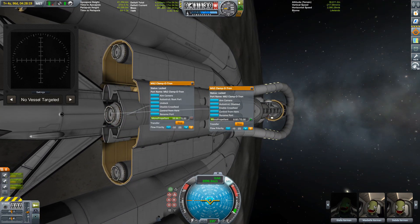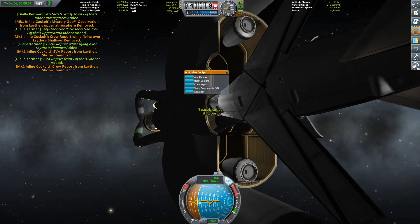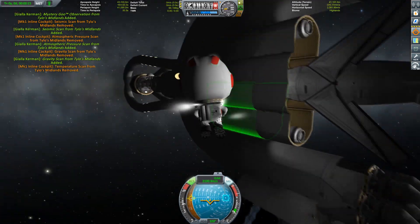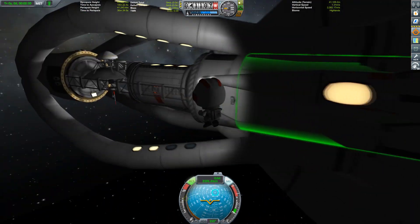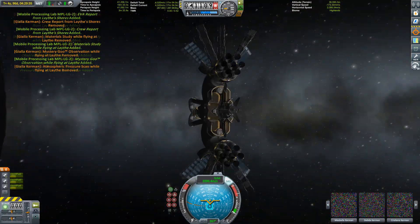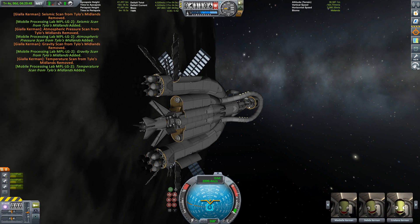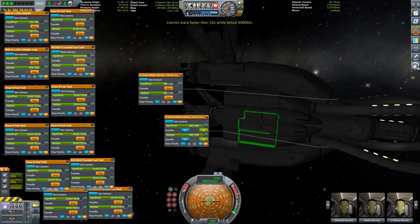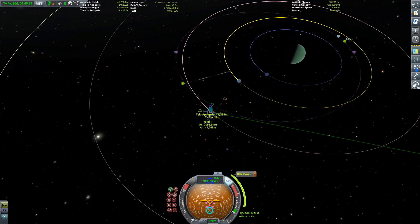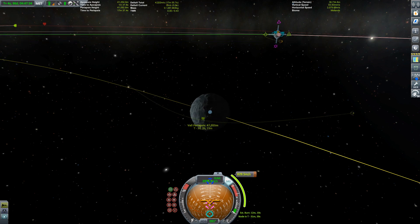We need some replenishment of our monopropellant for the next maneuver, and of course we take those science samples — look at them scroll in the left-hand corner, wow, that's a lot of science! Try to guess how much. We dump those in the science lab. There are only two more things left to do: firstly we have to refuel the Naginata for its next mission, and then of course plan our maneuvers to get to Val. Let's see what happens in the next episode. Thanks for watching, goodbye.